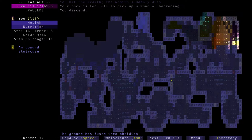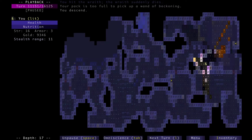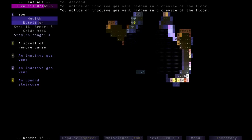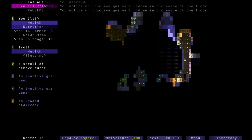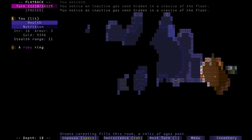This is the previous floor — why did I come back up? Oh, because I was actually going up and not down, so I wanted to keep going down. Alright, depth 18. This is where stuff gets a little bit interesting, and you'll see why in a second or in a few.